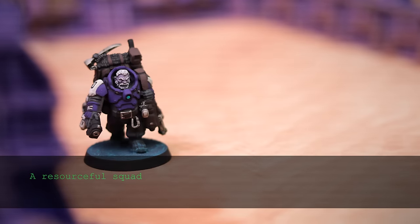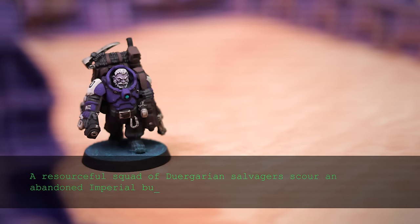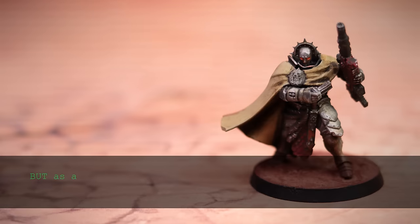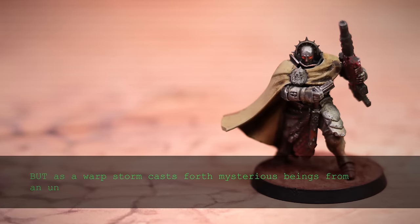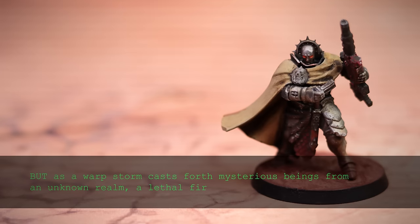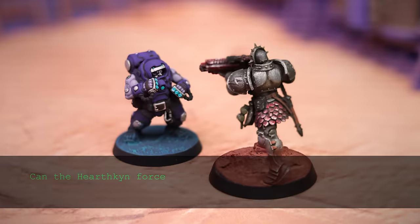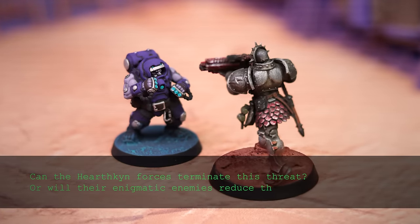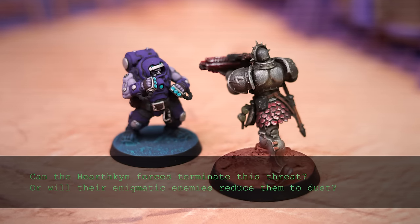A resourceful squad of Dwergarian salvagers scour an abandoned imperial bunker on the edge of reality. But as a warp storm casts forth mysterious beings from an unknown realm, a lethal firefight erupts. Can the Hearthken forces terminate this threat, or will their enigmatic enemies reduce them to dust? Find out here on Mountainside Tabletop.